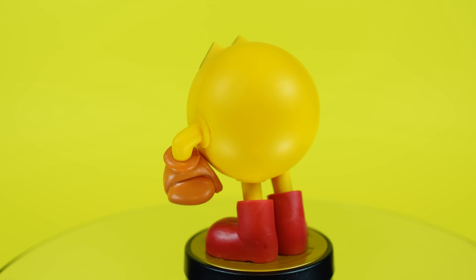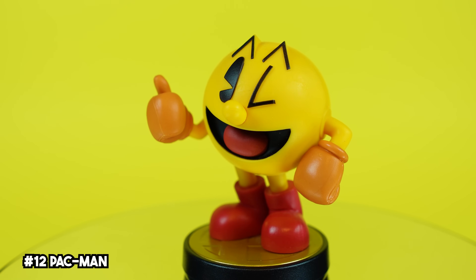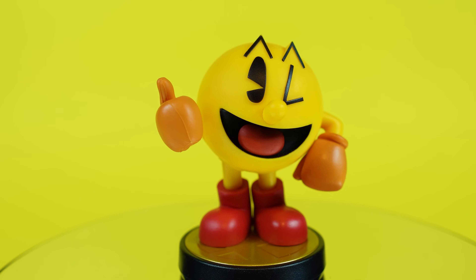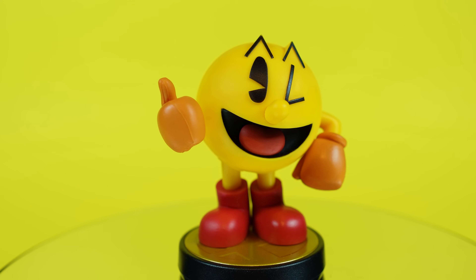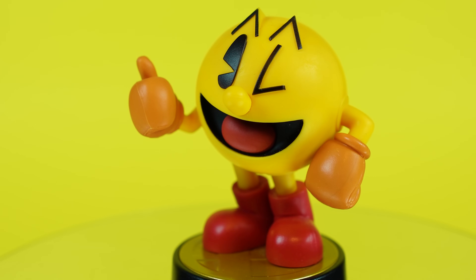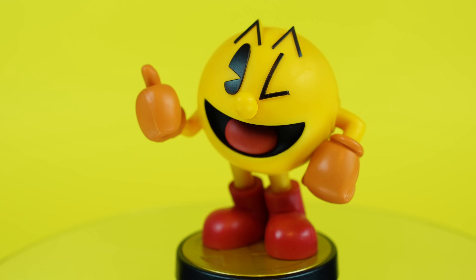Pac-Man is one they almost physically couldn't mess up due to his simple design, but it still doesn't stop it from being perfect. I love that this is modeled after his original Pac-Man World design and not from the new animated series. His flashy yellow paint and those iconic red boots just make for an incredibly iconic-looking amiibo. Who doesn't love Pac-Man? Well, I guess Blinky, Inky, Pinky, and Clyde don't.